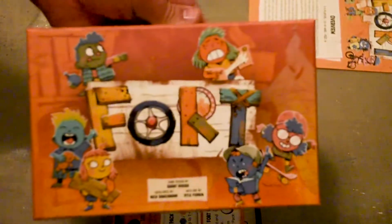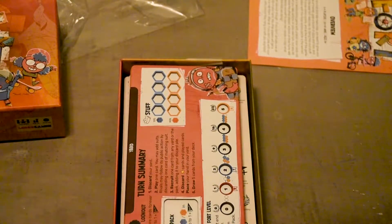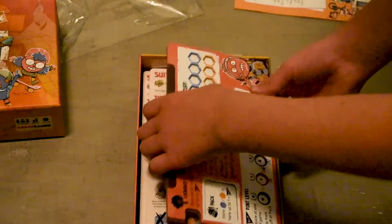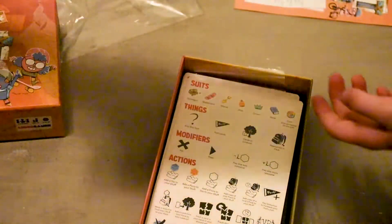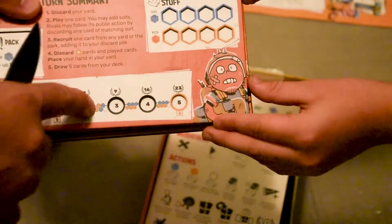Nice box by Leder Games — I'm not sure how to say their name. There's the player boards and rules. You want to get those player boards out? Show that off real quick. This has been on some other videos but we'll show it too — it has these recessed areas for where the different tokens will go.